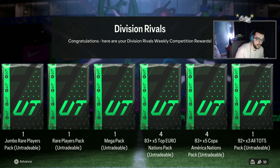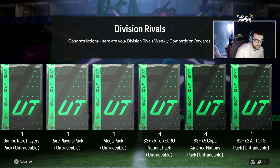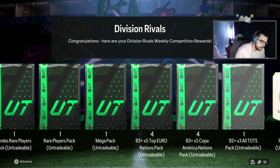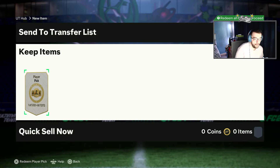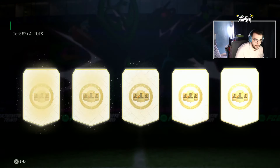So we get one of each jumbo rare players pack and one mega pack, and then we still get four of the 83 by fives. Then obviously the 92 by three All TOTS as well as the player pick. So what are we going to get from the player pick?